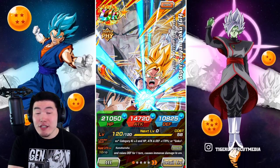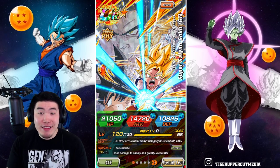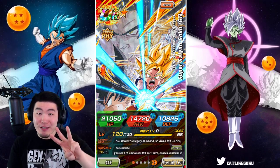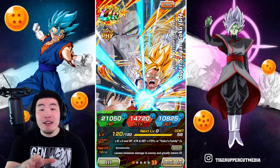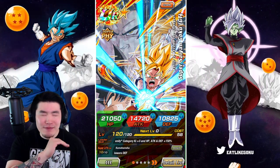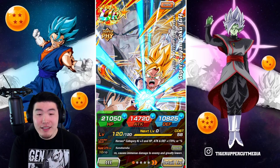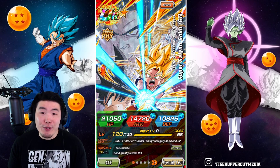For those of you that watched the summoning video I put out yesterday with my little brother, you would have seen that your boy was finally able to pull the new Fizz Super Saiyan GT Goku — and not just one, but three of them in back-to-back-to-back multis. If you guys missed that video, you definitely want to go back and check it out because it was absolutely insane. I'll put a link above my head for that. Anyways, now that we have him, we can finally run a proper GT Heroes team, which is exactly what we're going to do in today's video.